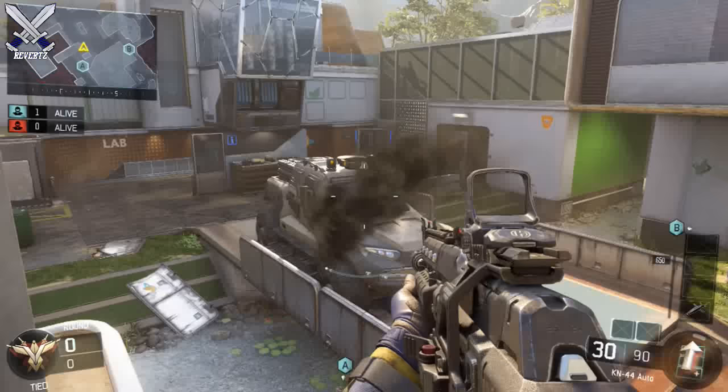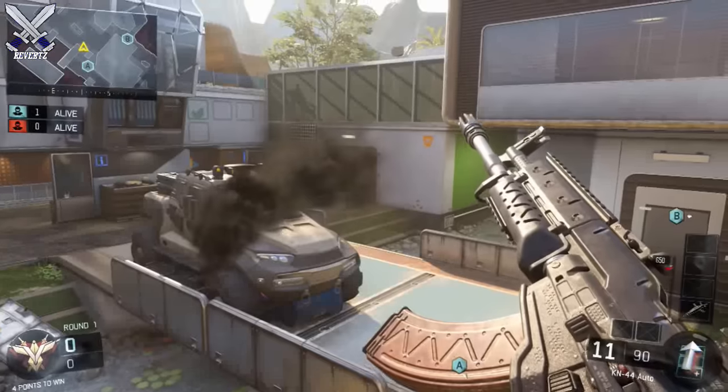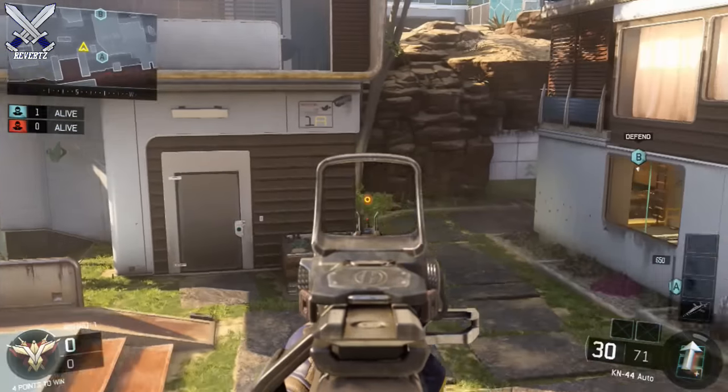You can also jump up on top of this ledge right here behind the door. This is a decent hiding spot and you do have some cover from your back, but you're still kind of out in the open. But you do kind of cover the middle of the map, so that's a decent spot.